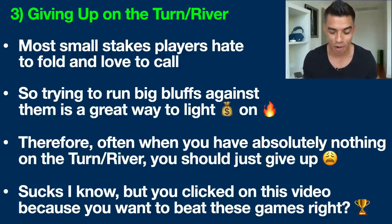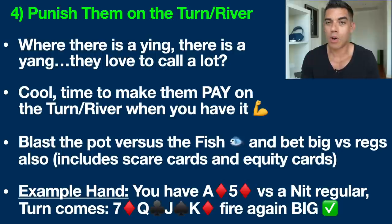Tip number four is to punish them on the turn and river — the exact opposite of what we just talked about. The beautiful thing about poker: where there is a yin, there is always a yang. If they're going to call a lot, they're opening the door for us to punish them when we have it. When you have a big hand on the turn and river, it doesn't happen very often, but when it does, you want to make them pay big — including against both fish and regulars.